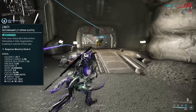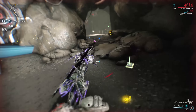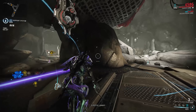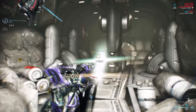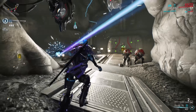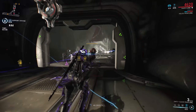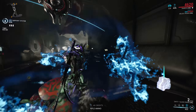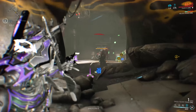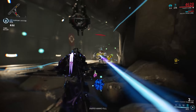This becomes very important a bit later down the line. Because the elemental is gas, you have a chance of proccing 3 different elementals — like viral, radiation, and gas for example — making it the ideal weapon to work with condition overload on your melee weapon. The explosion of the dart will also open up enemies for finishers. Personally I found the finisher window too short to regularly take advantage of, but something like a covert lethality dagger is going to be very useful with this.